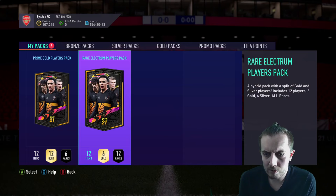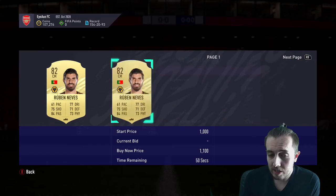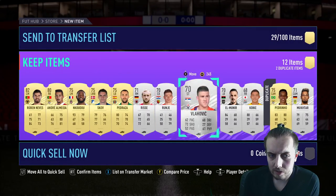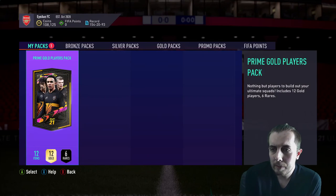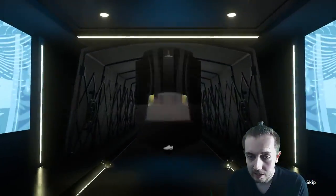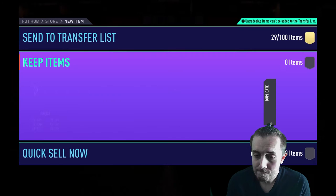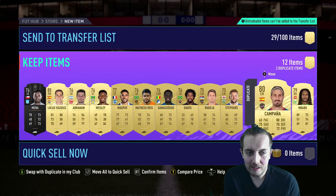The rare Electrum pack — no boards, no walkouts. We get Rubén Neves. This was actually our tradable pack, and it's tragic. The prime gold players pack — the last one — these packs have been awful. The rewards you get really aren't great. Literally nothing of value. These reward packs generally stunk.